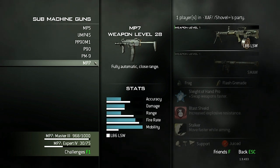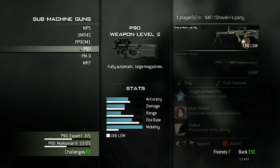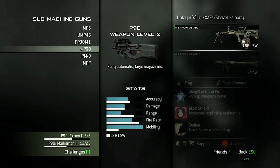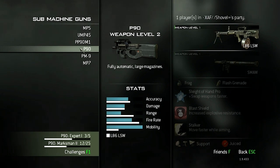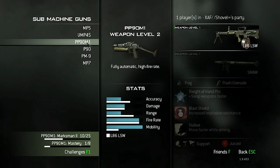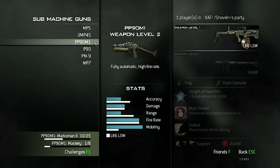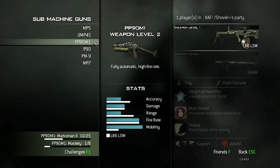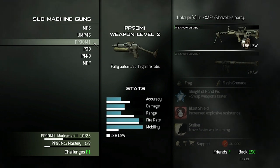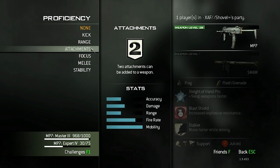My number one choice is the MP7 — it has great accuracy, very little recoil, and does great damage overall. Second place is the P90 because it's a little bit stronger at close range due to its larger magazine, more accurate from hipfire, and does more damage up close, but I don't like it as much at mid and far range. Third is the PP90M1, which has much higher damage at close and mid-range than either the MP7 or P90, but I really don't like the iron sights on it.